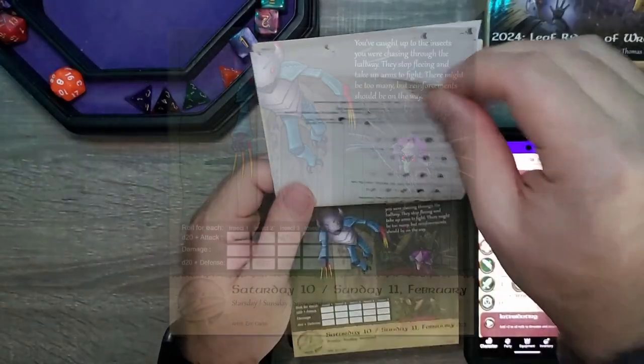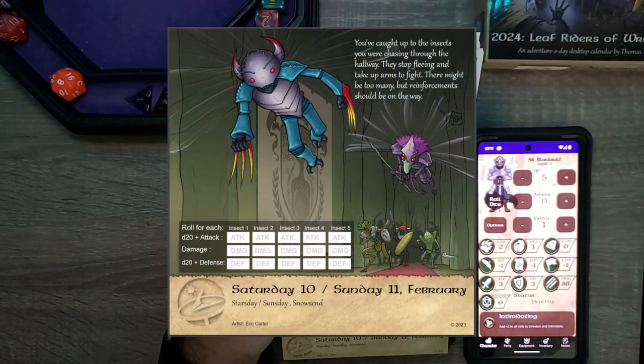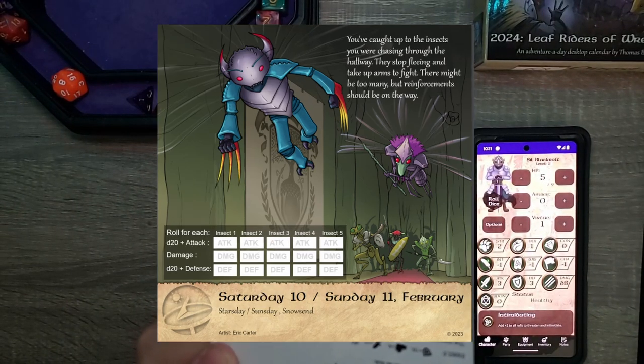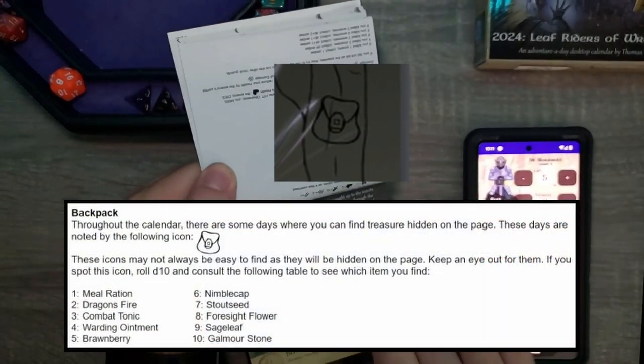Link should be above. But today — Saturday! Oh my gosh, more combat. First off, let's see if there's anything. No backpack. Oh, there is a backpack. We got a backpack up here in the corner.